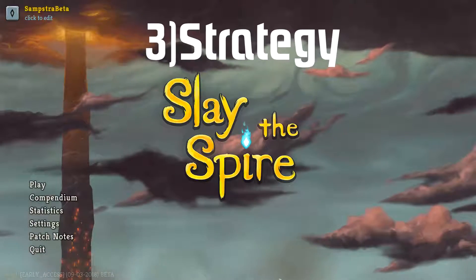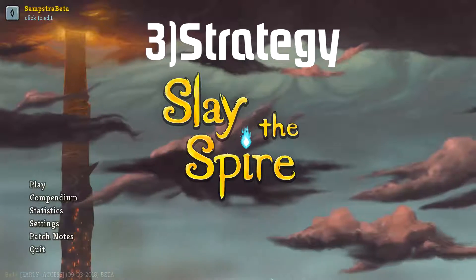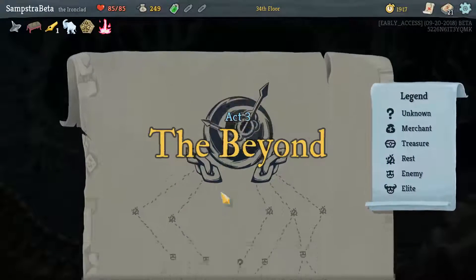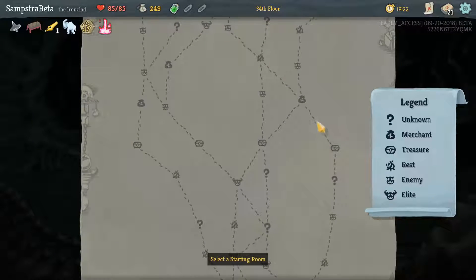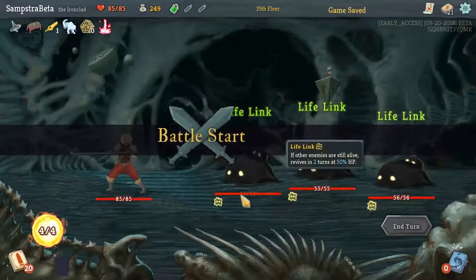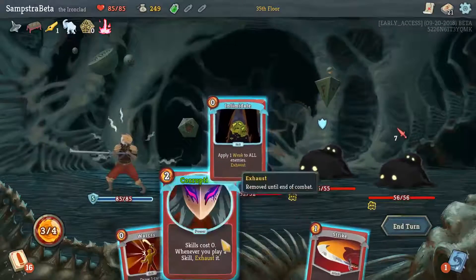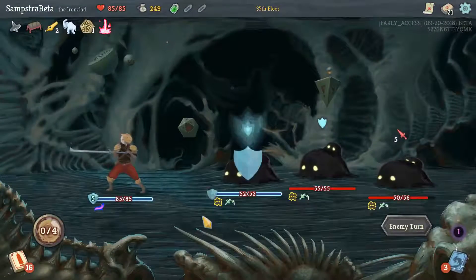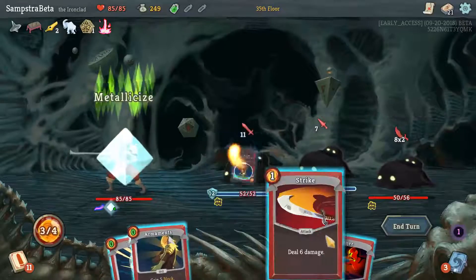There's also a different strategy depending on whether you have Fiendfire or Corruption as your exhaust cards. These are the two main exhaust cards to focus on because they both exhaust themselves after use, so you don't need to worry about getting rid of them separately. With something like Second Wind, you'd still need to get rid of that card to achieve a truly infinite deck, which is why I don't even take Second Wind.